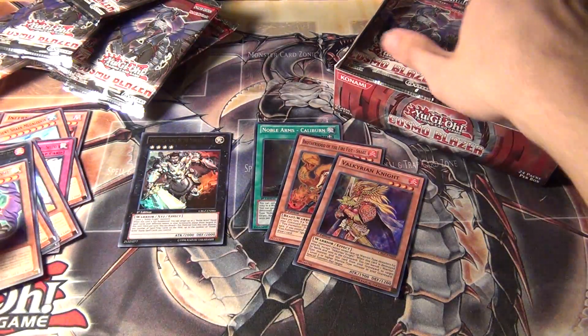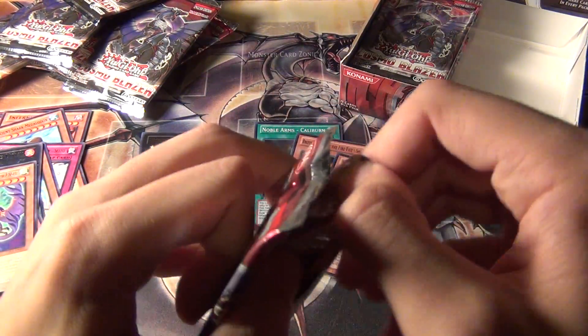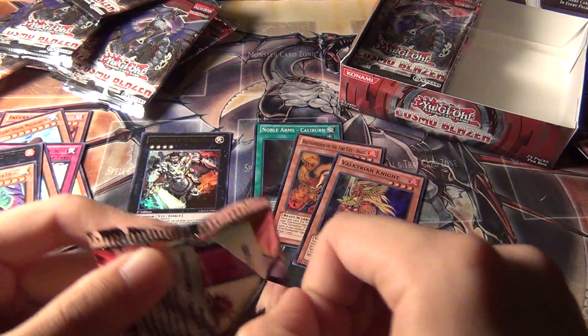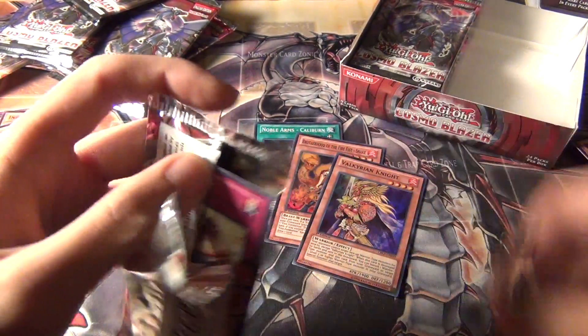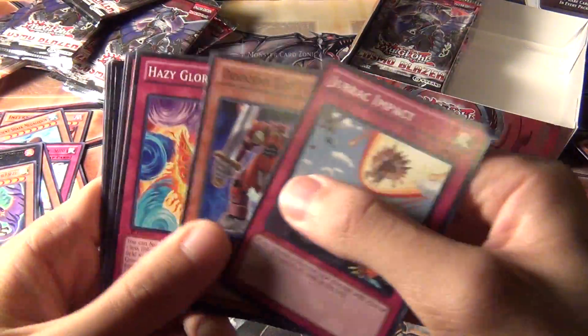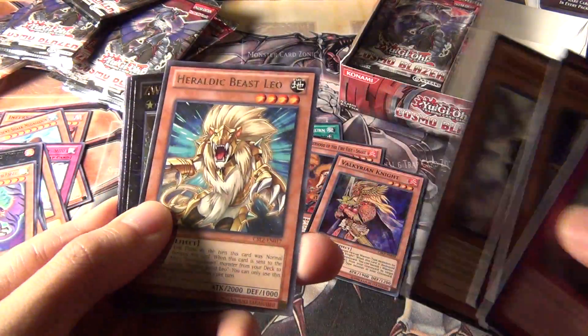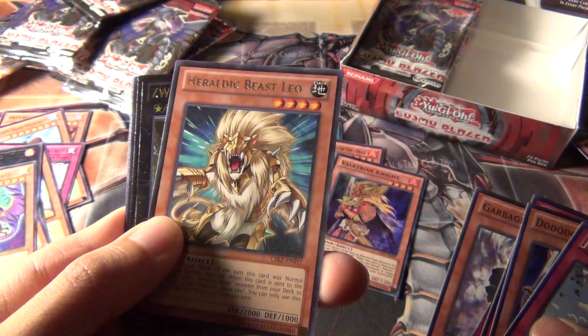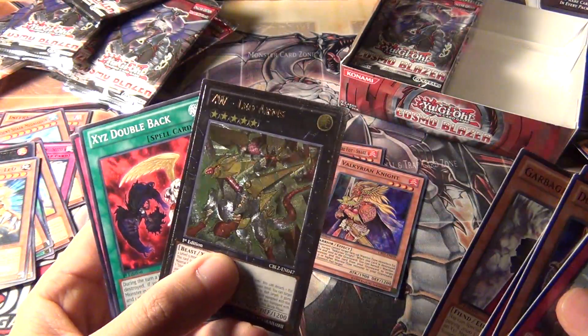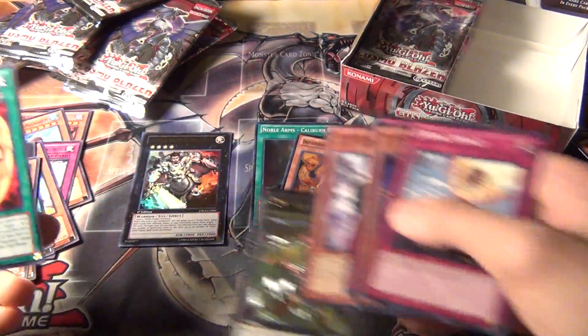I also want to build a Heraldic Beast deck — Heraldics are really cool, so hopefully I'll pull enough of the rares to build the whole deck. Oh — ultra rare, wait, it's actually ultimate rare. Heraldic Beast Leo — ZW Leo Arms, ultimate rare.